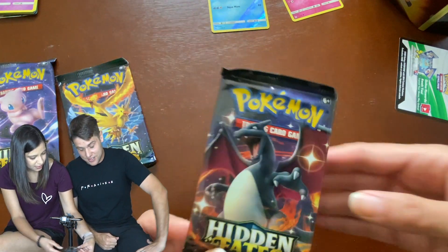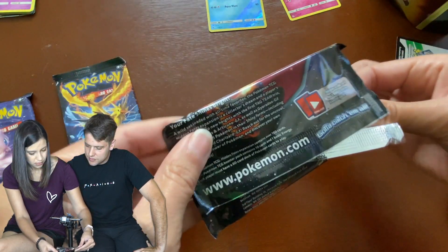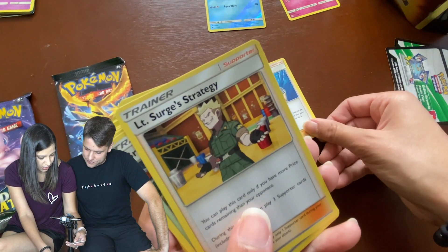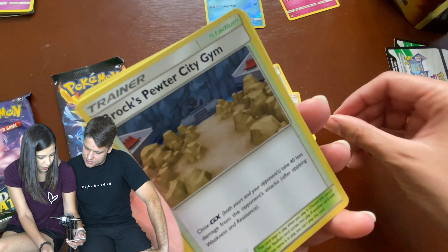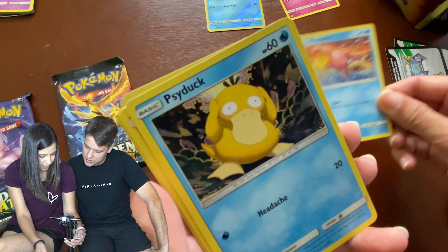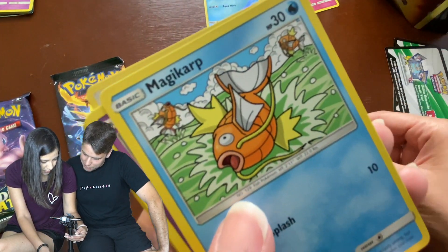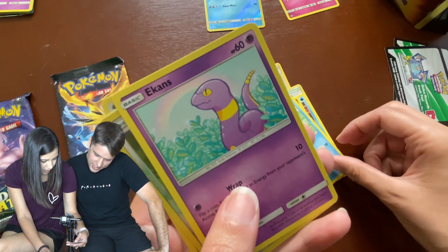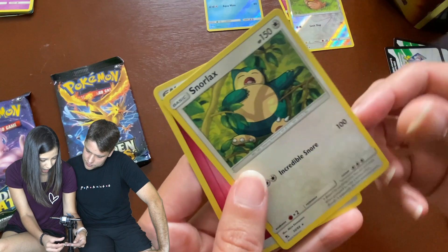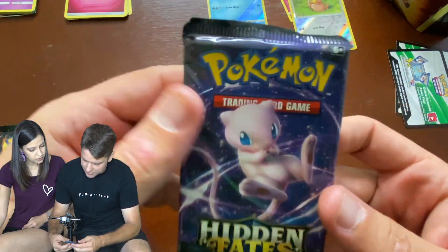I am going with Charizard. Bold move. Misty's Determination. Lieutenant Surge's Strategy. Brock's Pewter City Gym. Slowpoke. Psyduck — I'll give that to my mom, she likes Psyduck. Clefairy. Magikarp. Ekans — reverse holo. Farfetch'd, I like that. Snorlax. Energy. We got the reverse holo in there. Mew is up next — we'll save the Legendary Birds for the last one.